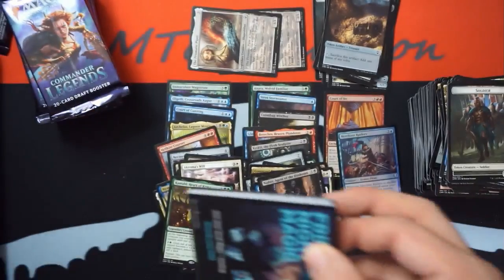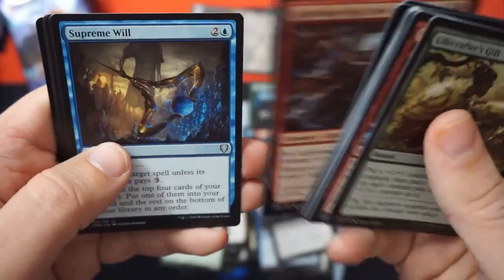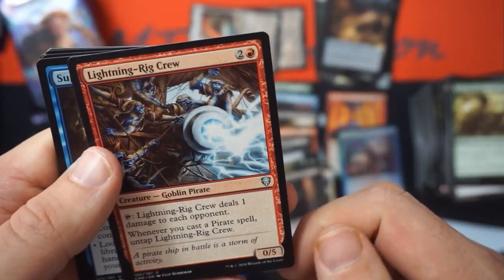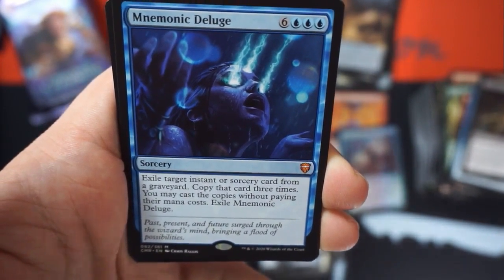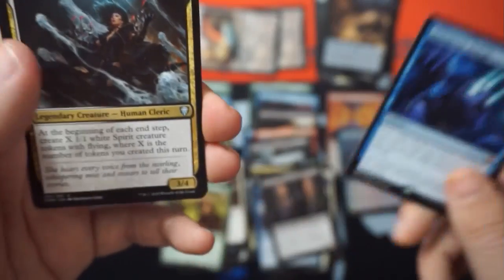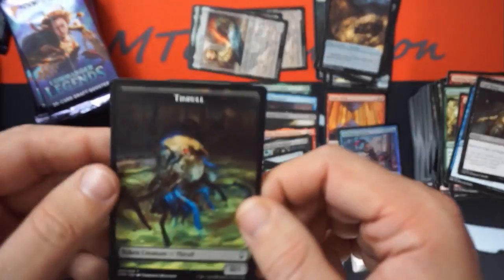That fits very well with Kamahl's lore, it is very Kamahl. Lightning Crib Crew as an uncommon — dumb. Supreme Will, Cast Down, Mnemonic Deluge — blue mythic. For nine mana, exile target instant or sorcery from a graveyard, copy that card three times, you may cast the copies without paying their mana costs, then exile Mnemonic Deluge. Court Street Denizen point and another thrull token.